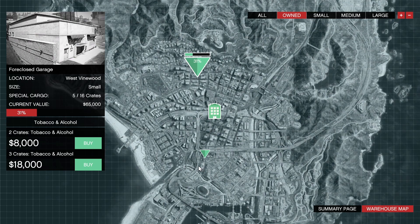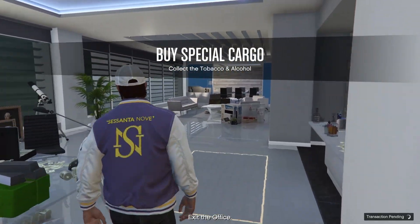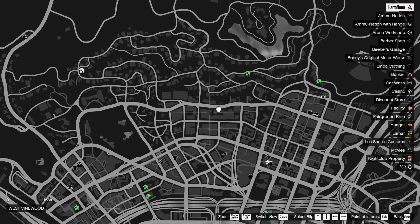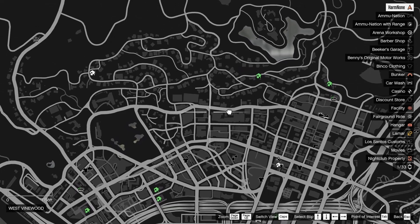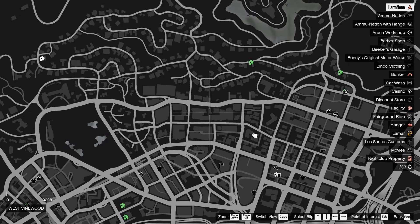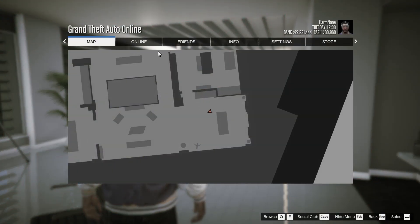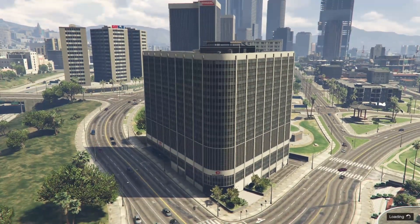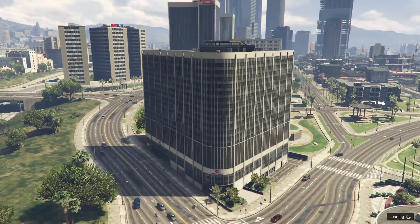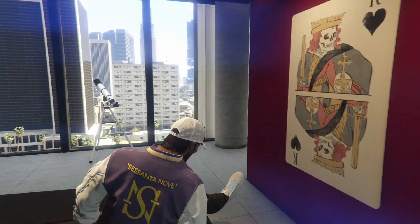If you buy three crates, there's actually a way to tell if this is going to be a three-crate mission requiring separate pickups, or if all three crates will be in one vehicle. If you can still see your warehouse on the minimap after purchasing, that means you have three crates in one vehicle. If you don't see it on the map, that means you have three separate crates to pick up. If I don't want to do three individual crates — since it's a waste of time — I can simply switch sessions.